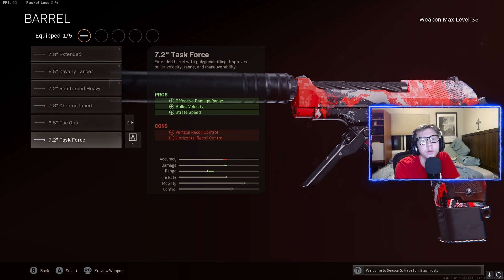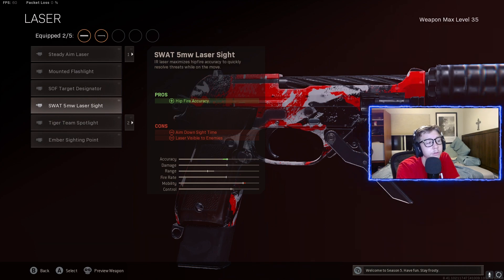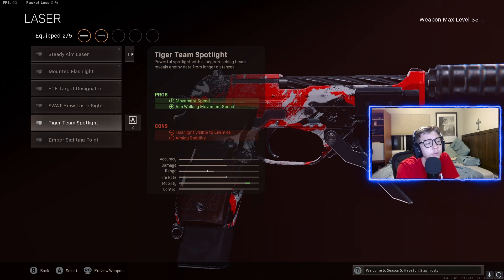Because it's not the best weapon, I'm going to be honest. Alright guys, for the laser sight, you guys could run the 5MW laser sight for some added hip fire accuracy. But to be honest, I was finding myself aiming in a lot more than usual with this gun, so I was just running the Tiger Team Spotlight for some added movement speed and aim walking movement speed.